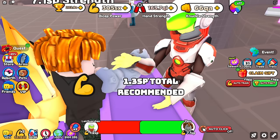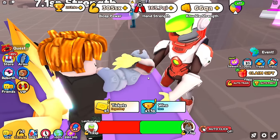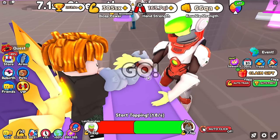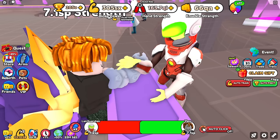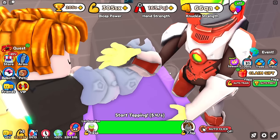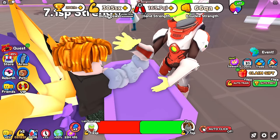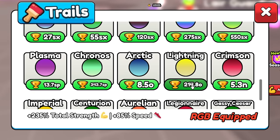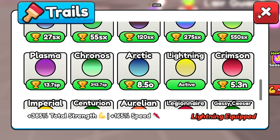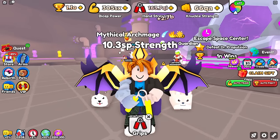How many wins do we get for beating the lair guardian? 1.10 wins — perfect. We can beat them a few more times to get enough wins for the slightly better trail, because I kind of forgot I hadn't upgraded my trail in quite some time. That should be enough wins — 214.80. Go ahead and pick up the lightning trail and train up. We're up to 10.3 SP.